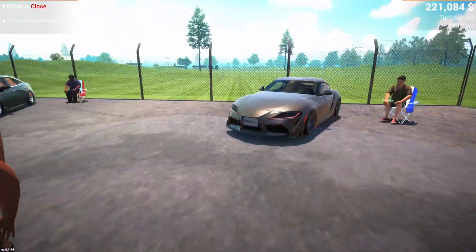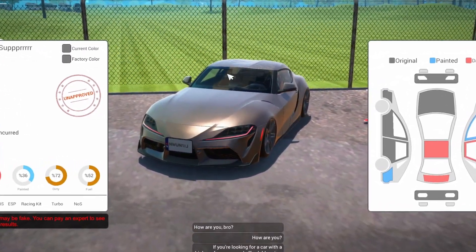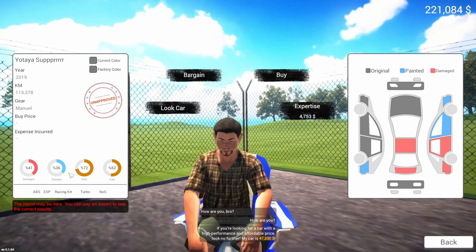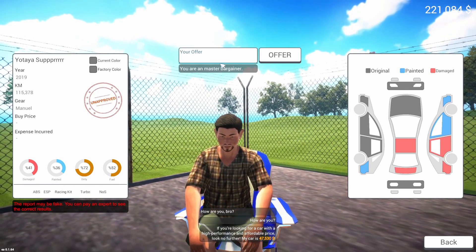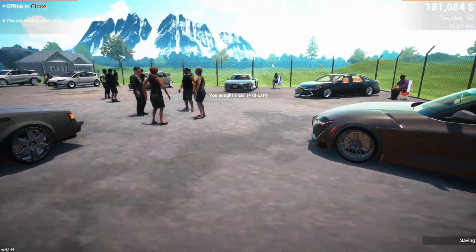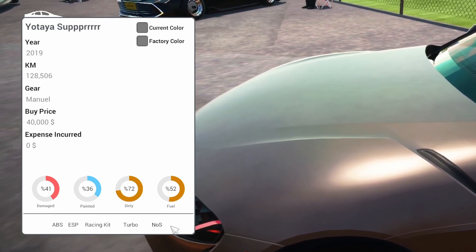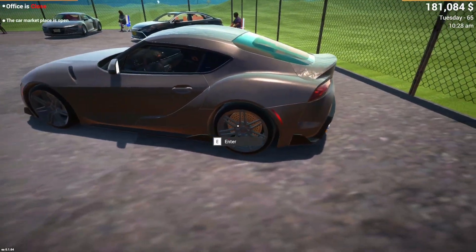I did see this Toyota Supra over here. I think I'll go ahead and buy it just to get some extra cash, maybe put us at the $300,000 price range. It's not too bad looking — a bit of damage of course, but it seems to check out. If it has a racing kit, turbo, and NOS, that'd be pretty good. Let's bargain — let's see if they'll go down to $40,000. Oh perfect, yeah! These are getting actually pretty easy to bargain with. It has a racing kit, turbo, and NOS, so that saves us quite a bit of money — I just have to repair it, paint it, and put it for sale.